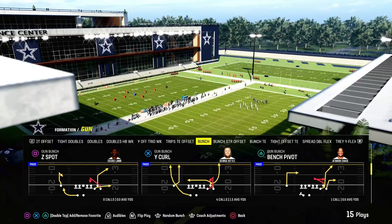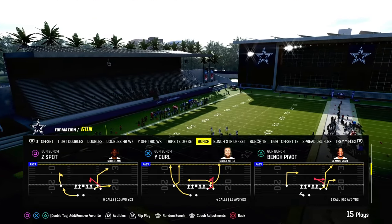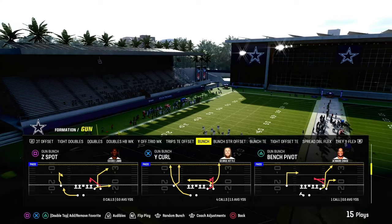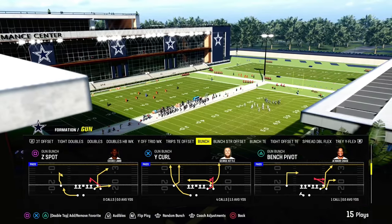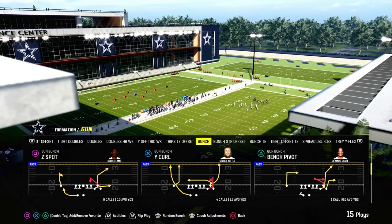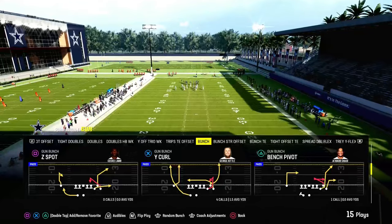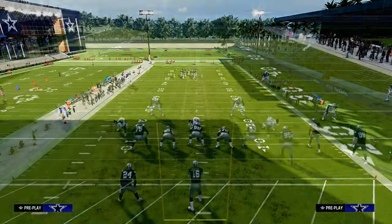If you want my entire Gun Bunch offensive ebook, join the Patreon. We just dropped a full Jets ebook, and we have a ton of really good stuff out of Bunch Strong Offset as well as pretty much all of these incredible formations in the playbook. If you want to take your Madden game to the next level, get in the Patreon. It's only $10 — it will make you a better Madden player, and you get everything: all the ebooks, all the updates, everything for $10.